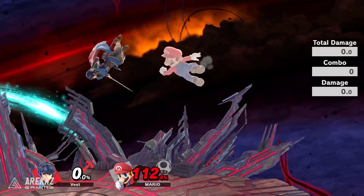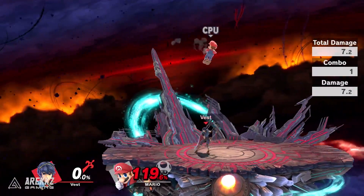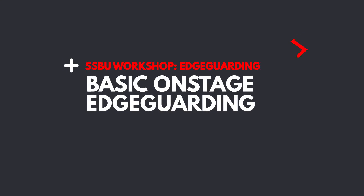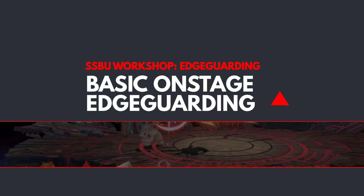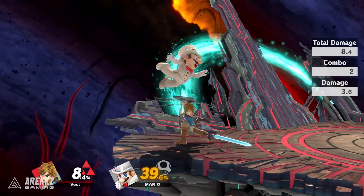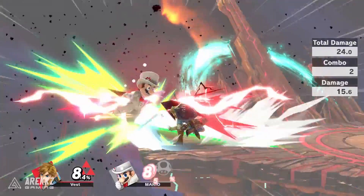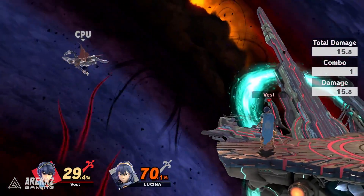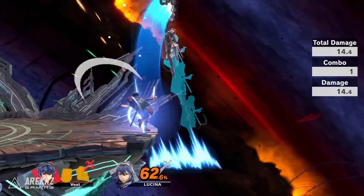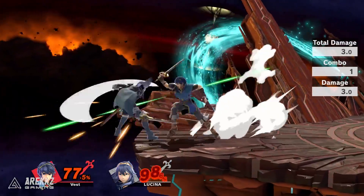All in all, even though going offstage is a risky option, if you pull it off correctly, the reward is great. Moving on, we have onstage edgeguarding. This is when you stay near the edge of the stage and attempt to intercept your opponent as they recover. There are several ways to do this, and your options will vary depending on what your opponent does. First things first, it's best to stand slightly back from the ledge so that if your opponent recovers down low, you aren't at risk of being hit by their recovery move. Being in this position allows you to cover most options your opponent has.